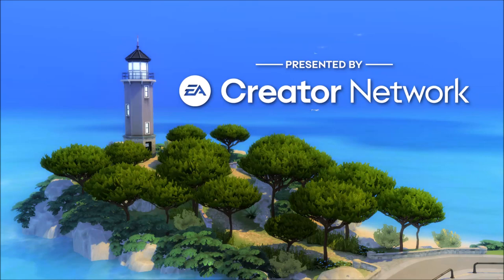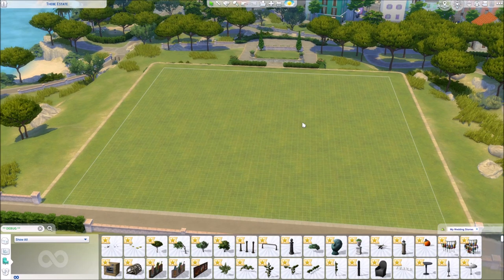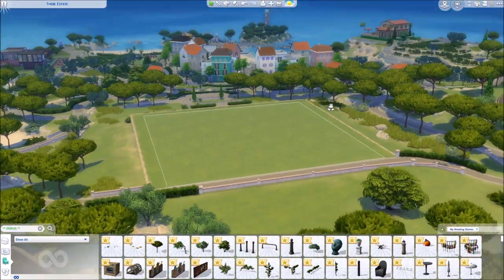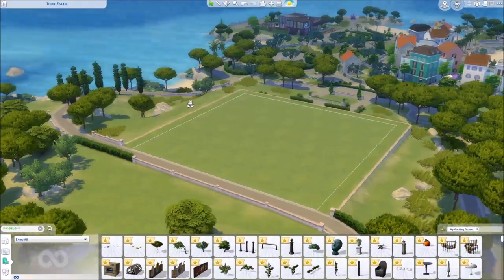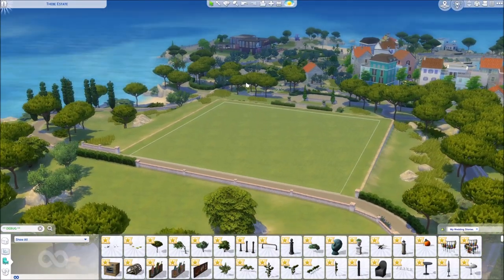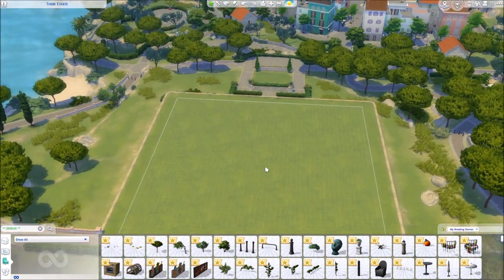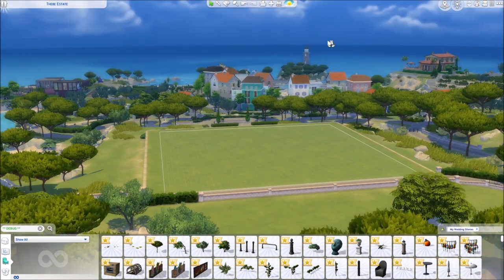This video was made possible by the EA Creator Network. Hello everyone, welcome back to Simproofed and welcome to the hidden objects and debug objects in the upcoming gameplay pack called My Wedding Stories for The Sims 4. This is not a final pre-release version of this gameplay pack, so objects may change, but this is basically a review of all the hidden objects that we have when you get this pack.